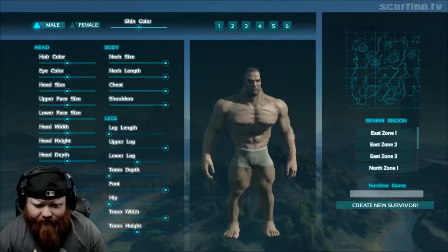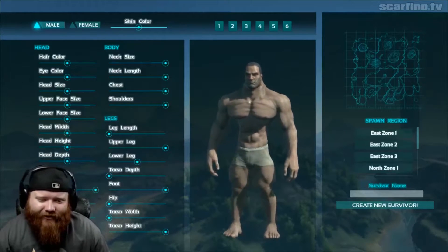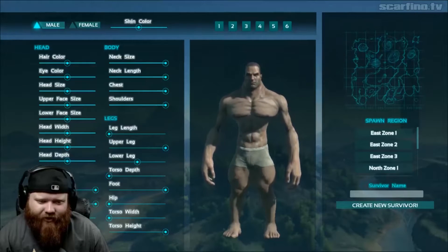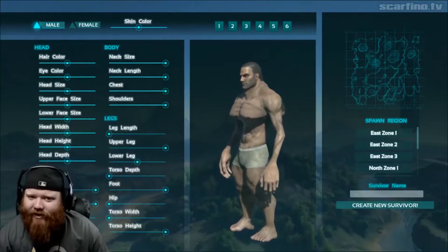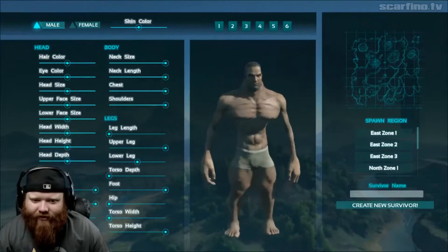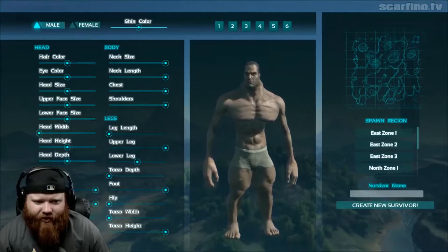Let's see what torso depth does. Little tummy. Big feet. Oh god, those hips. Little hips. Little torso. Super tall. Oh my god, the guys look so funny. Super long arms. Little upper arms, little lower arms. He looks like something but I can't put my finger on it right now. What does this look like? It was something from another game. Head width — we'll make a really narrow head, really small head.